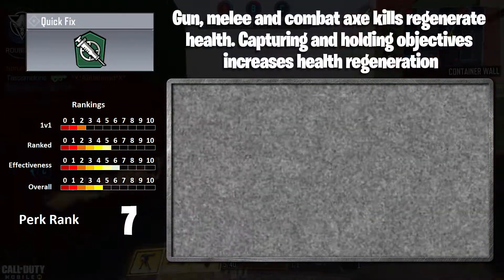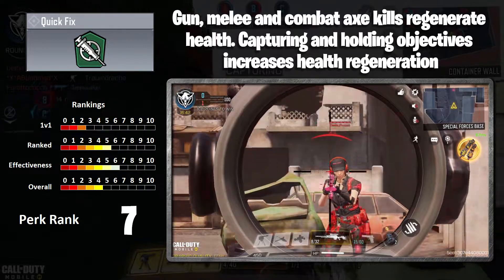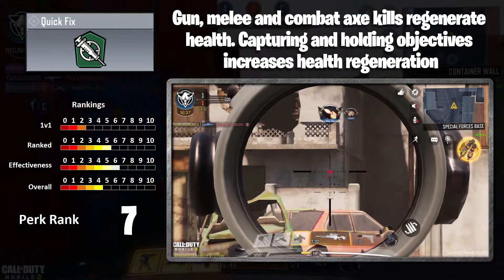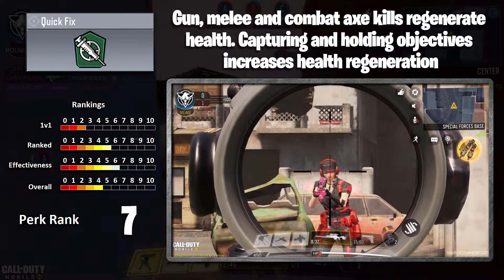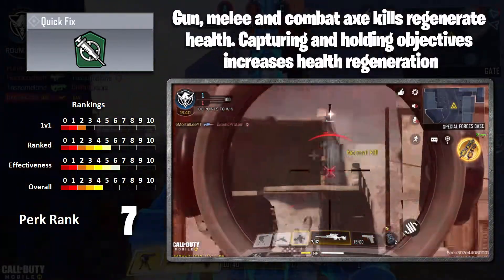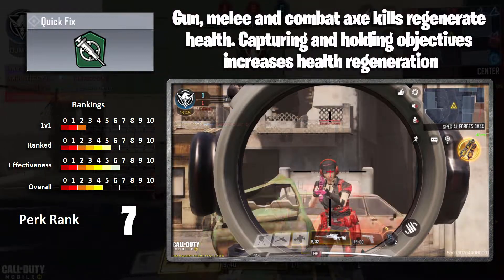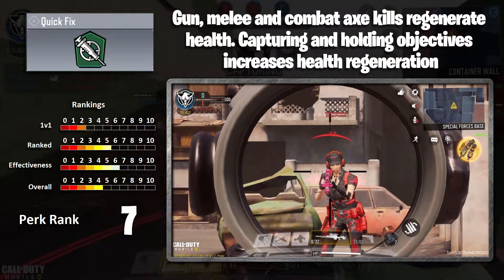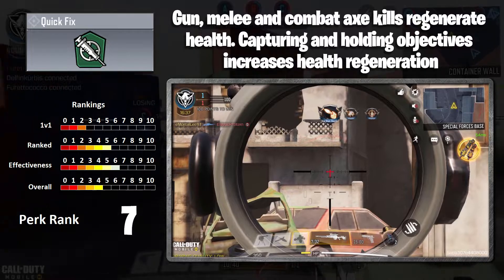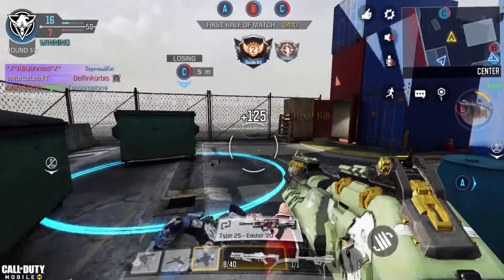In at number seven is Quick Fix. Your gun, melee, and combat axe kills regenerate your health. If you're capturing and holding positions, it also increases your health regeneration. Basically, as soon as you kill someone, it heals you about 20% instantly and kicks in the rest of the health gen, regardless of any counters like wounding. It's useful on really close-range maps — shotgunning on Shipment, pair this up with Fast Recover, it's quite nice. But otherwise, not really overly worth the slot over some of the other green perks.